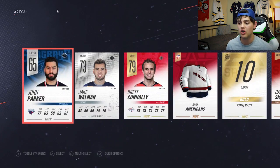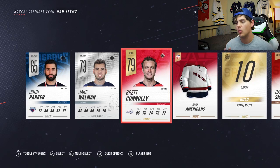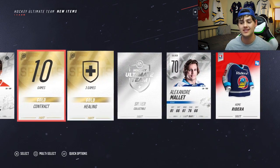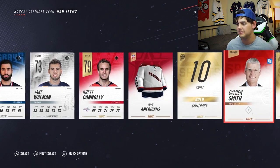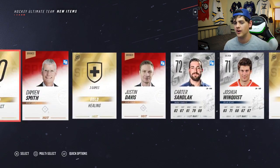The silver pack last time gave us a HUT alumni card. Can we do it again? Brett Connolly! Is he one of the people needed to trade in for the Halloween collectibles? If so, this card's worth like 30,000–40,000 coins, so we're going to hold on to him. But another silver collectible — that's another 5,000 coins. Nice. A couple coaches we can quick sell for about 300 coins a piece. Overall not a bad pack.